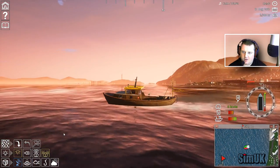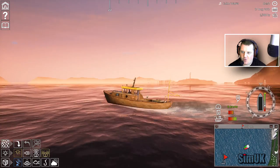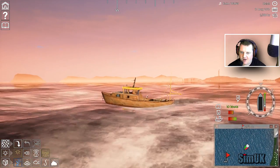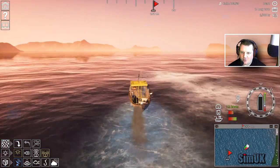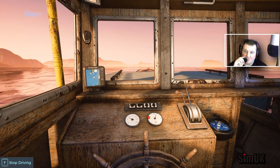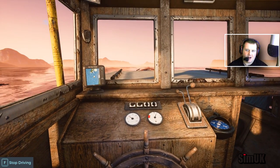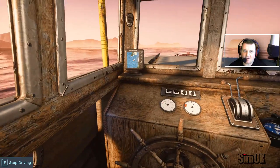Seeing some slightly bigger waves today, which is nice. It's definitely a bit more involved here. Not every wave is big, but when you hit quite a big one there's definitely a bit of rocking and motion. That's lovely to see, really awesome. It makes the horizon bob up and down. I love the buoyancy momentum and movement they've introduced here. I think they've really nailed that — it feels really authentic. Very impressed with that.